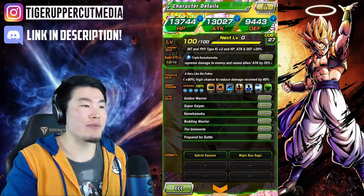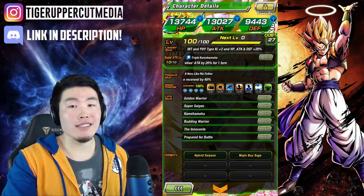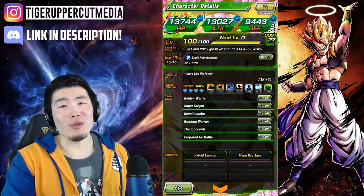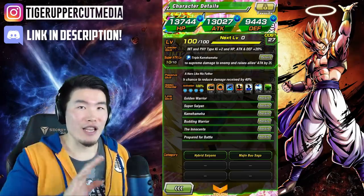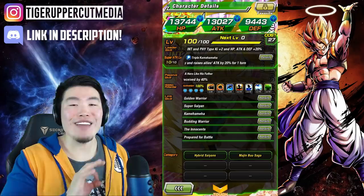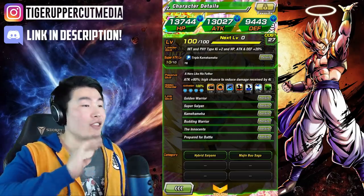His leader skill is Int and Physical types, Ki plus 2, HP, attack, and defense plus 20%, which in all honesty is absolutely atrocious. You will never be running him as leader unless it's literally your first week of playing the game and you don't have any better leaders. That leader skill is a throwaway.